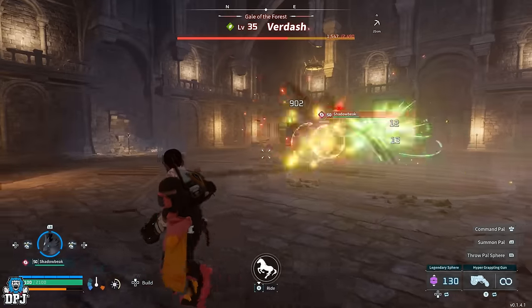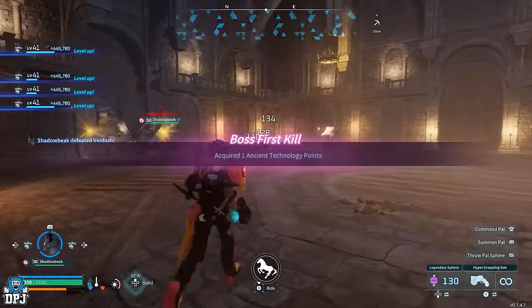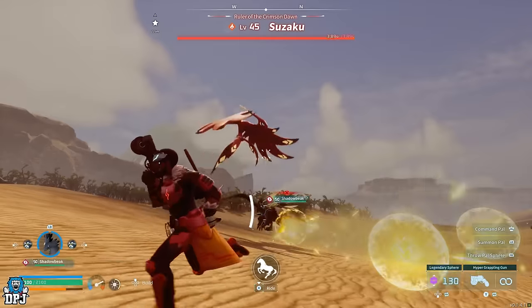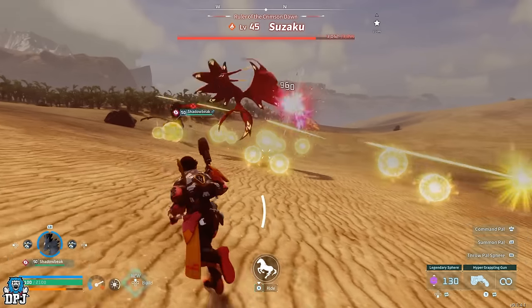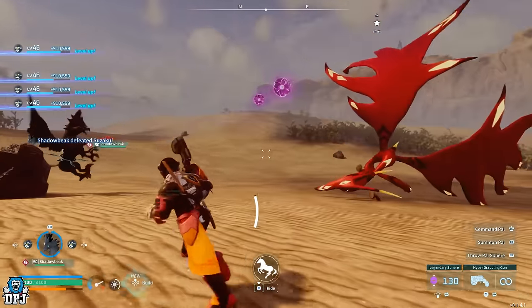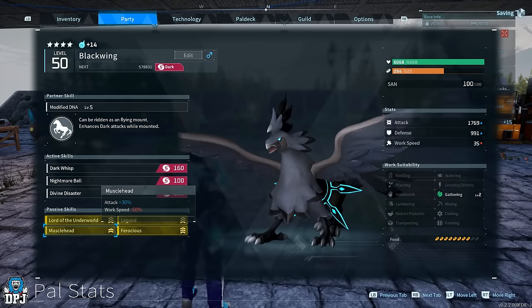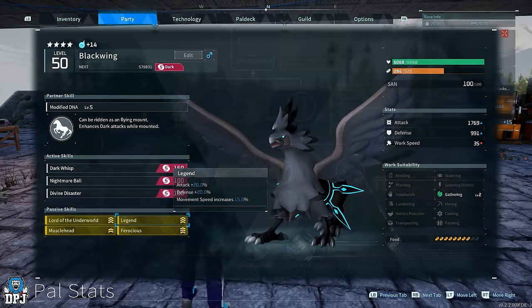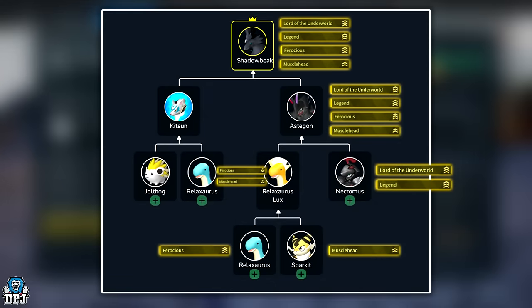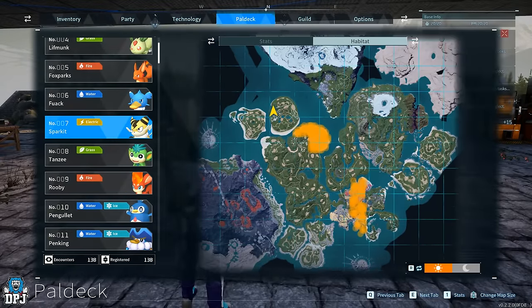Next up we have the best non-legendary pal in this game: Shadow Beak. Shadow Beak not only has its own unique amazing skill, Divine Disaster, but Shadow Beak also enhances dark attacks while mounted. To make this pal even more of a beast, you want the passives: Ferocious, Musclehead, Legend, and Lord of the Underworld. To start, go out and find yourself a Sparky with either Ferocious or Musclehead — or if you're lucky, both — but you do not want any other passives on it.